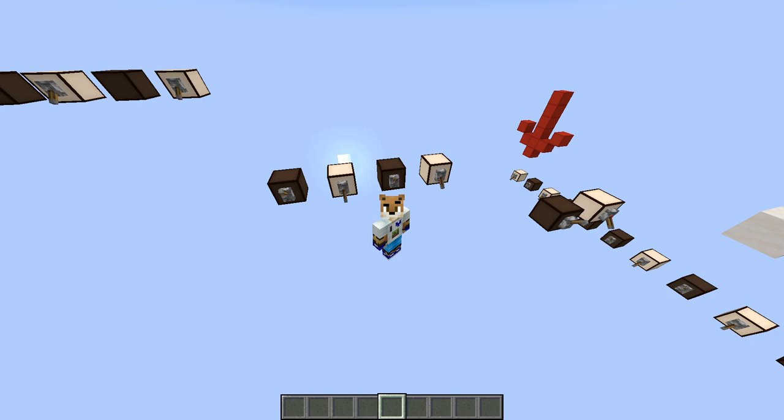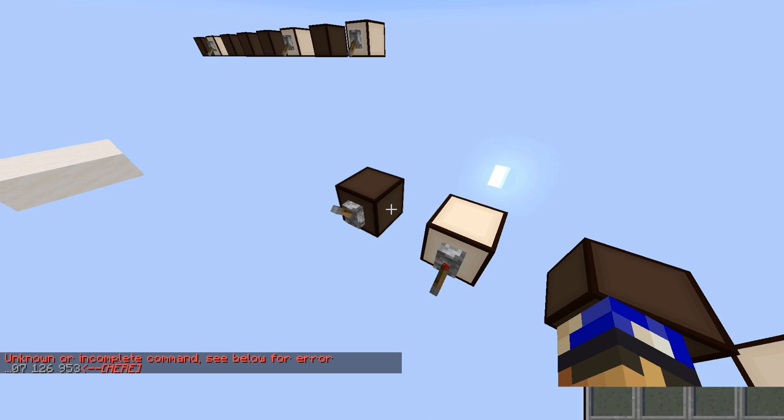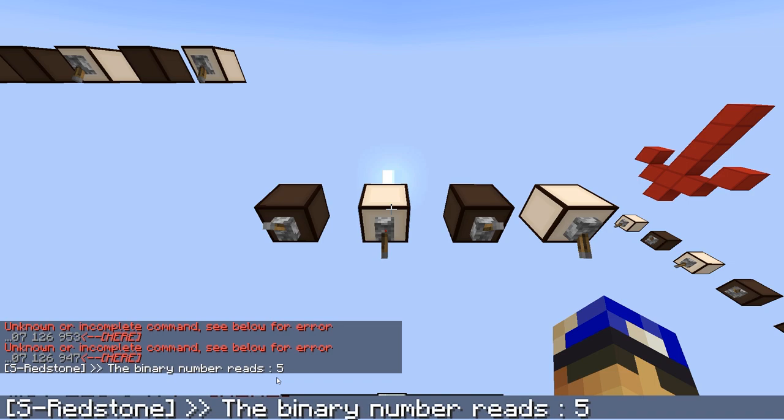It looks like a lot to do, but it's actually really fast when you get the hang of it. Let me show you. For example, if I wanted to convert this binary number into decimal — which is 5 by the way — type /block_to_bin, enter the first coordinates, enter the second coordinates, then bit 0 is redstone_lamp lit=false and bit 1 is redstone_lamp lit=true. There are 4 bits, not reverse, not two's complement — and we can see that our number is 5.